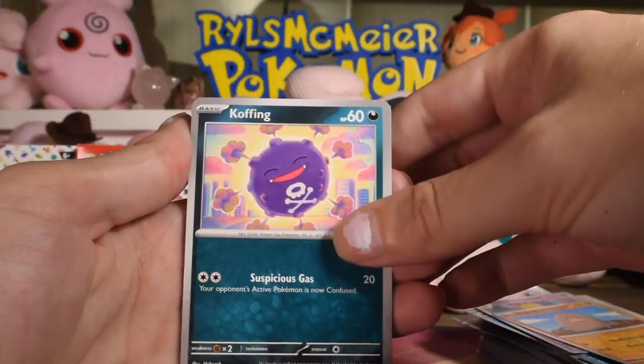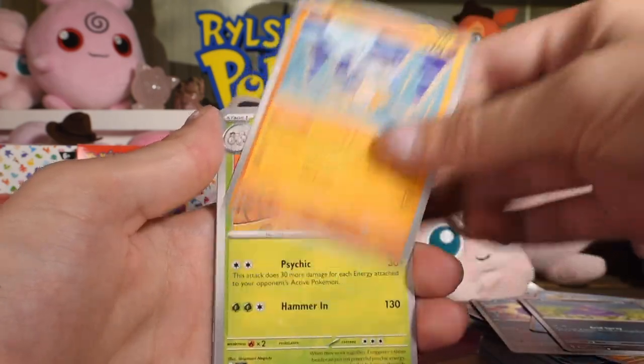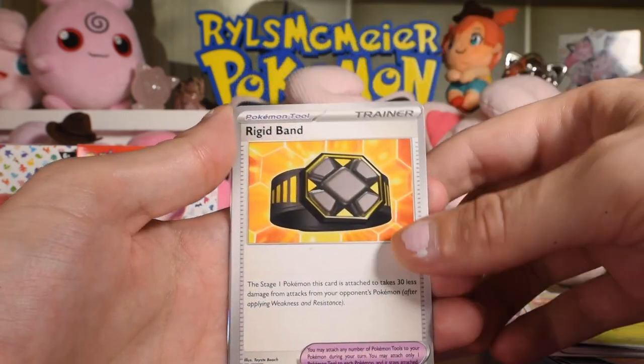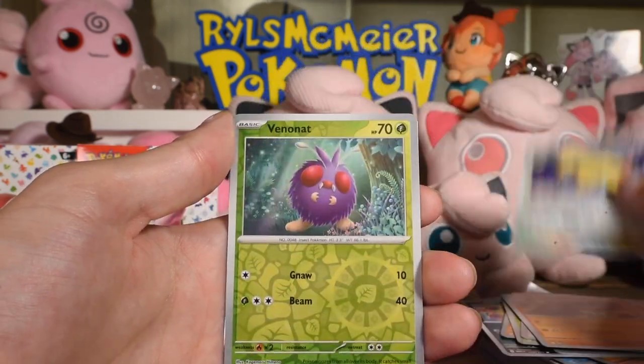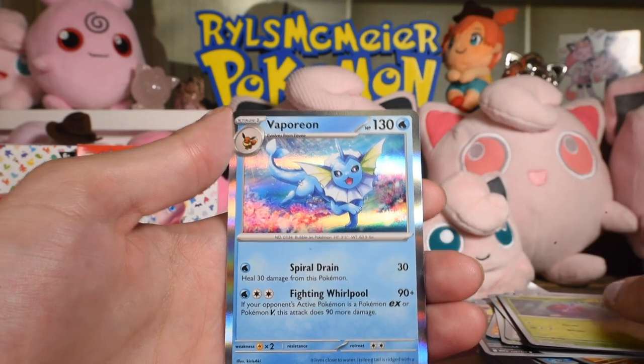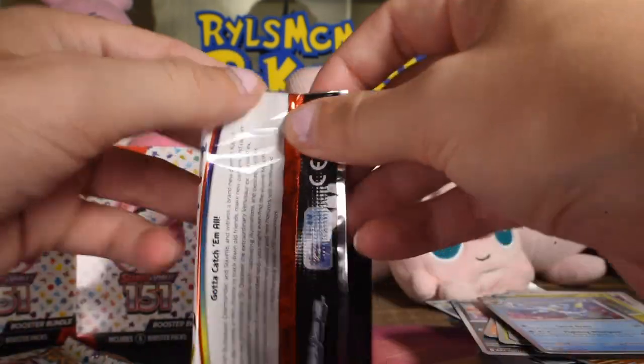Not a holo energy this time. Koffing — don't smoke kids — Psyduck, Ekans. Did you know it's snake backwards? Rigid Band, Graveler, Persian reverse, Venonat reverse, and Vaporeon. Nothing to say. I have no comments about that Pokemon.